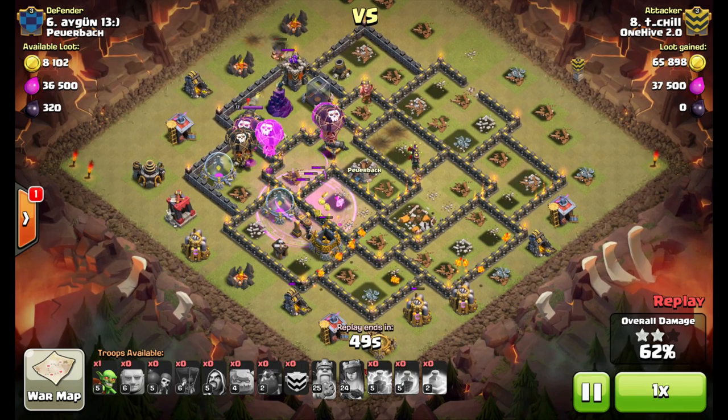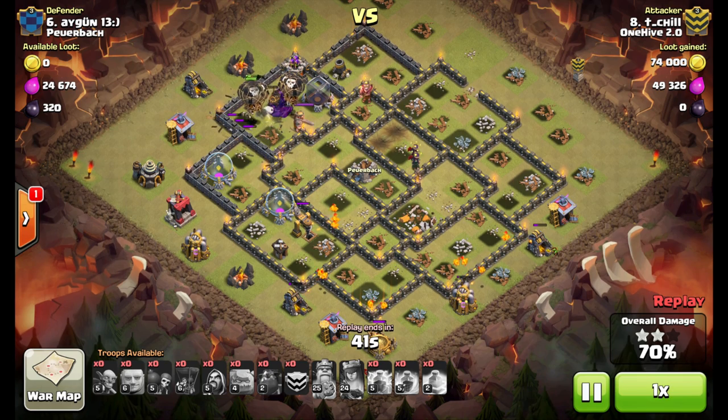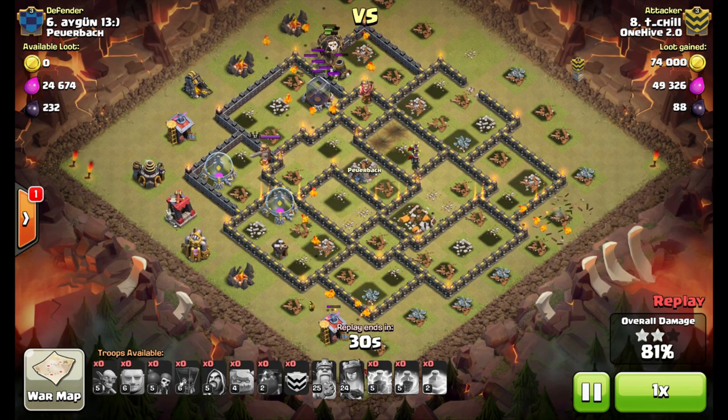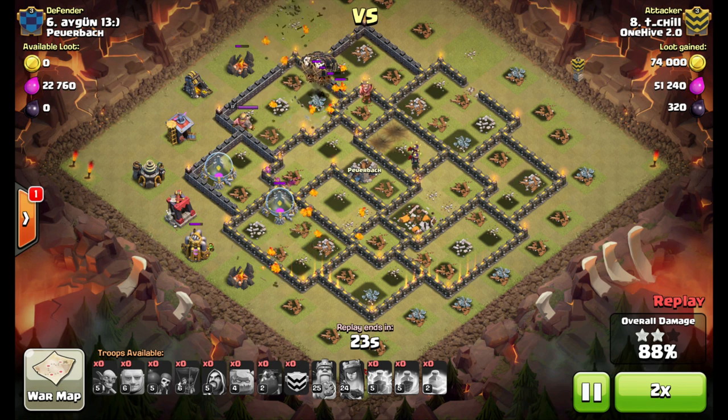Not sure what the Giant was for — it does a little bit of tanking there. You'll see the Balloons are going to push up and take out the remaining defenses. Luckily there's an Air Seeking Mine right by that Mortar, and it's going to end up popping that last Hound, which is good — it'll have plenty of Pups for cleanup. We'll go ahead and speed up the replay here. All the defenses are dead, just cleanup time.